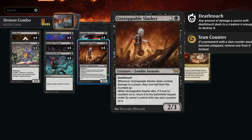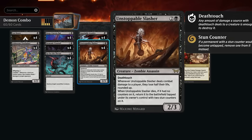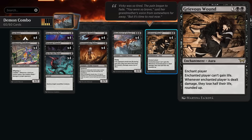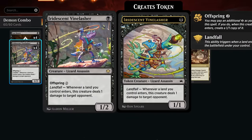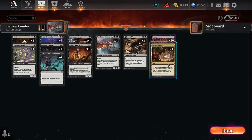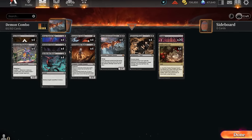It keeps coming back, which is very flavorful. If you play a turn three Slasher, the opponent has to respect the possibility of a turn four Bloodletter, which may cause them to play suboptimally. Even if they remove the Slasher it eventually comes back. If the opponent has lots of blockers, we can still rely on the Vine Lasher to deal damage and halve the opponent's life total with Grievous Wound. Playing Vine Lasher with Offspring and then Fabled Passage can be very effective with a Grievous Wound in play.